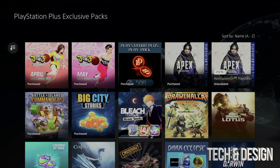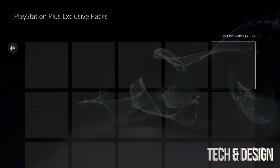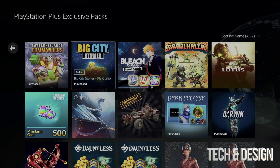Right now you'll notice Apex has two options — the second one says 'Unavailable.' Don't worry about it, it's a glitchy thing that sometimes happens. It's the same thing. We already purchased the one before, so we're good.